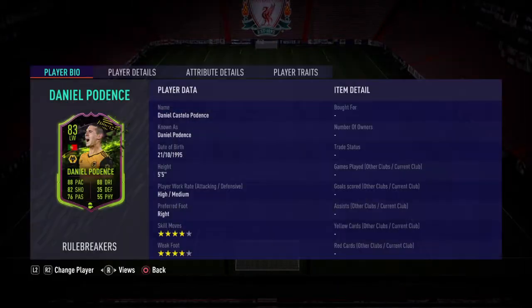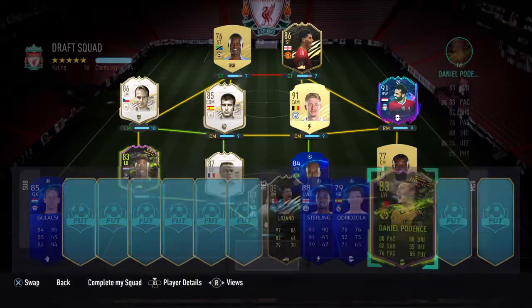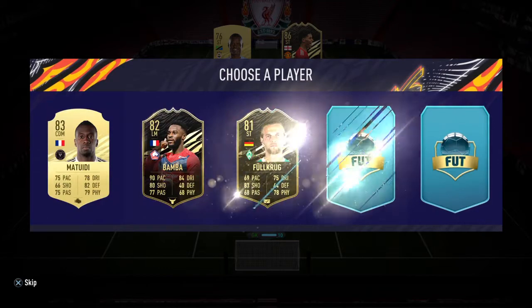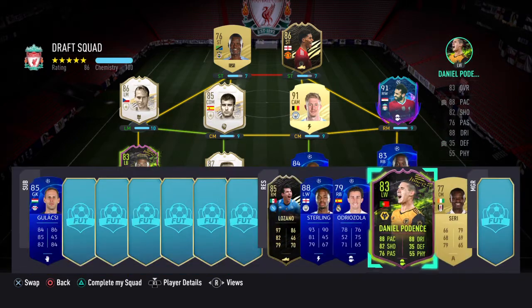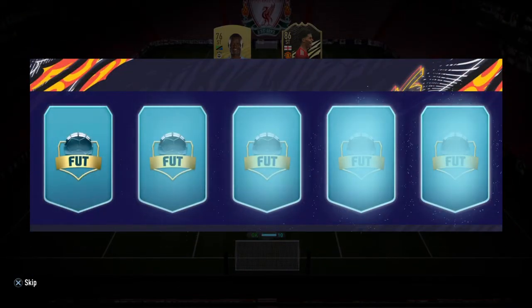Daniel Podence with a shadow — come on! I really wanted to use this Rule Breaker card because everyone's saying he's been insane. He's like 100k. So I really wanted to use this card in particular, and now I have that chance. Honestly I'm just blown away by the players that we have. Bukayo Saka — this draft is just shaping up and that's full chem already, 186 so far. It's just too good to be true, guys — how have we got 186 already?